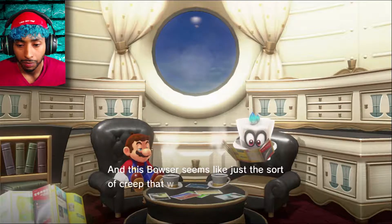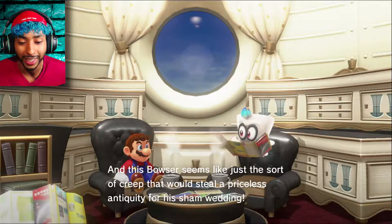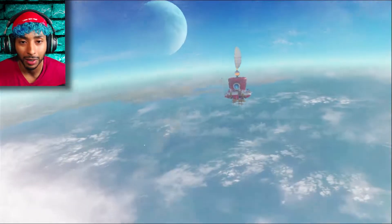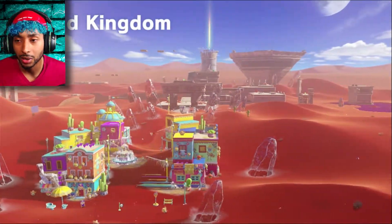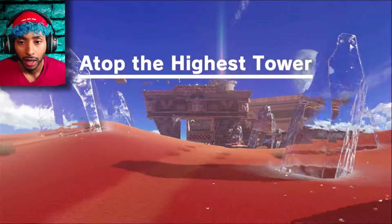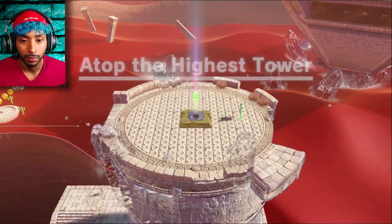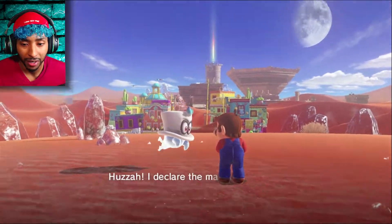There's some ruins there and an artifact called the Binding Band that links people forever, like a wedding ring. And this Bowser seems like just the sort of creep that would steal a priceless antiquity for his sham wedding. So we gotta steal his wedding ring — with no ring, the wedding can't go on. I guess that's what they're trying to communicate. Sand Kingdom — Toast... Toast Arena? I don't know what I'm saying.